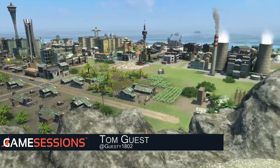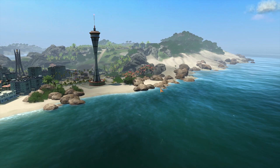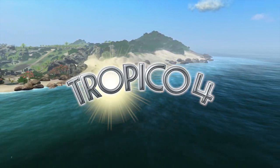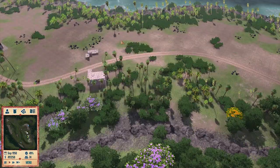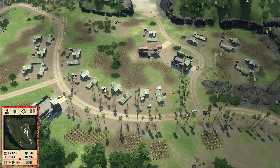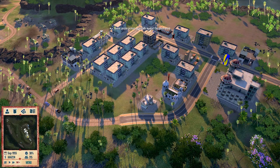Hi, this is Tom from Game Sessions and welcome to our quick start guide for Tropico 4. Tropico 4 is a city building strategy game in which the player takes on the role of El Presidente as they try to build the fledgling nation of Tropico into a global superpower. This guide will give advice on where to begin when players first take office in Tropico 4, with a focus on building a stable start to your economy.